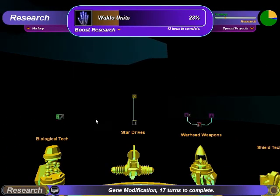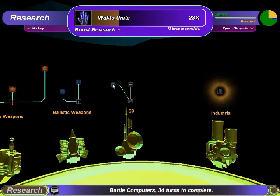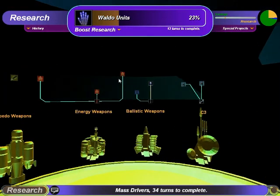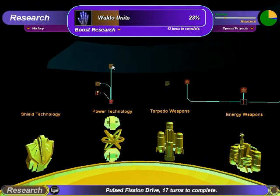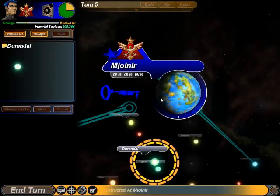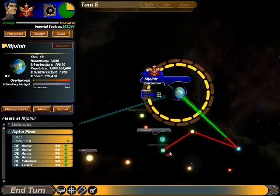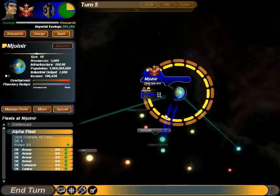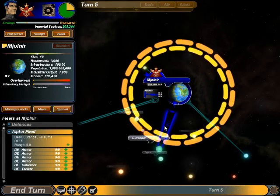Maybe I can use extra range, but they can't colonize. This is what I want, but it'll take 216 turns — maybe not. I'll just move the fleet to the nearest target. Fleet moving out. 40 turns to get there. I'll be back later.